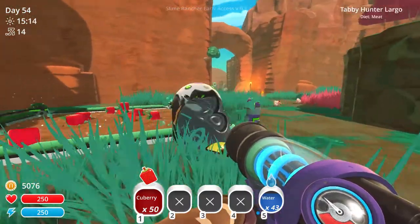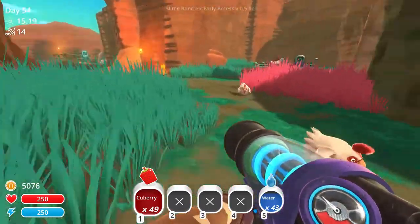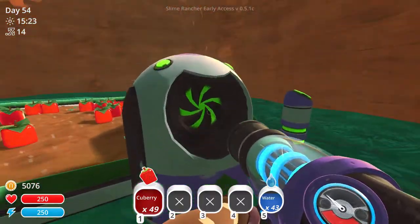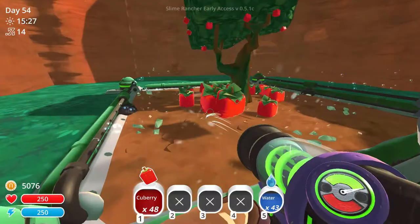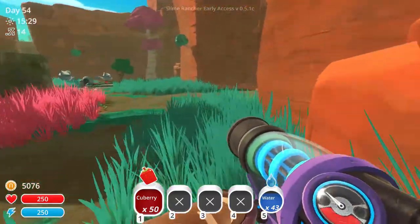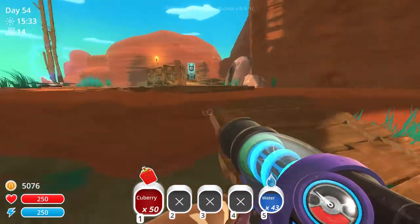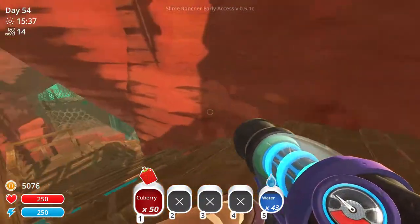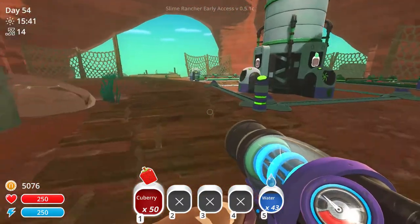Get out the way! You slimed it! Unfortunately, what we're going after today is something that doesn't need cubries — it's something that needs heartbeats. So let's see if we can get a few of those.